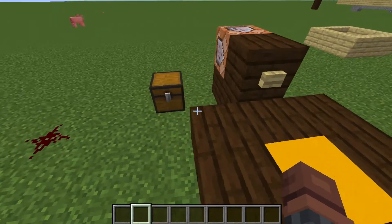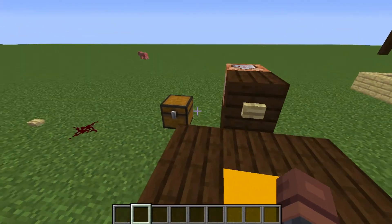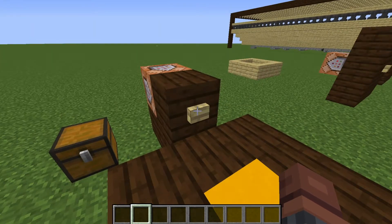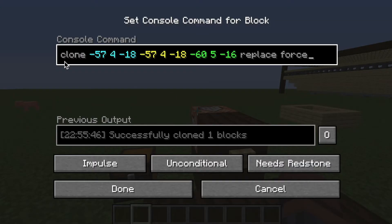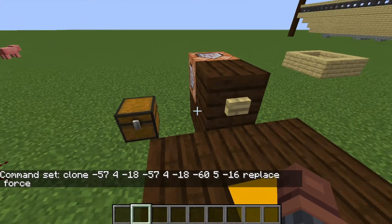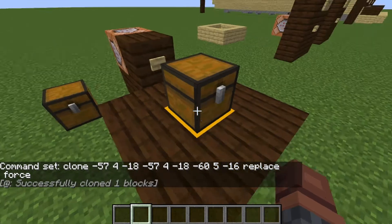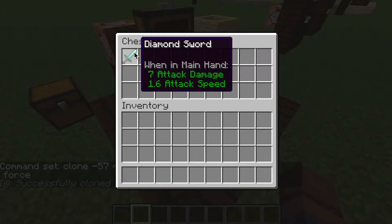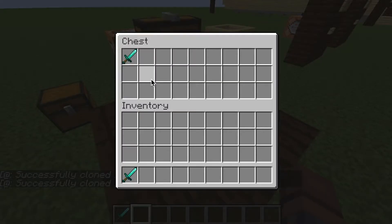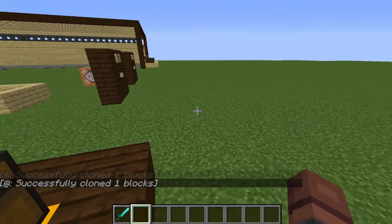The first step is a command block for cloning the chest — we're going to have it cloned right here. It's a replace force command. Basically anything in this chest will be cloned when you push the button. We can see the sword was cloned, and it's going to keep doing it over and over again.